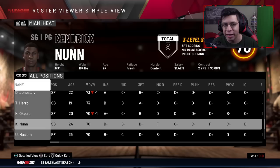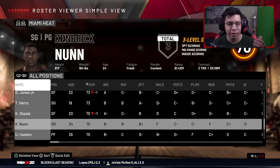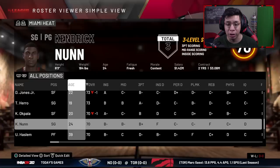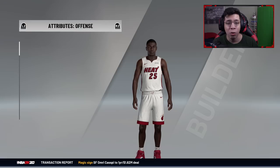Kendrick Nunn can do three-point scoring, mid-range scoring, and inside scoring — that's what he can do in real life. He's scoring 22 points a game with 1.8 steals a game. He has over 100 points in his first five games as a rookie; the last player to do that was Kevin Durant. I'm going to edit his stats up to around a 75-77 overall.